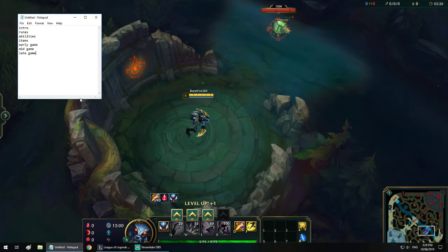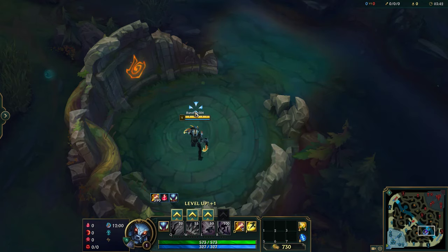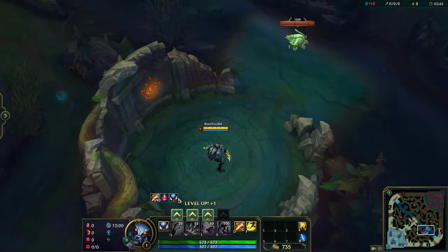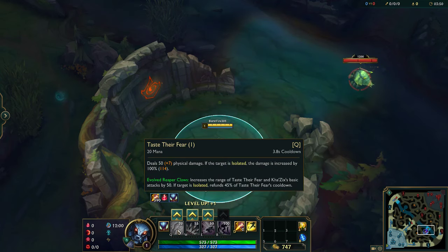In terms of abilities — your passive is Unseen Threat. When you are not visible to the enemy, so you're in a bush or the enemy just can't see you, you gain Unseen Threat, indicated by an icon. It makes your next auto attack slow the enemy and do bonus damage. Then Taste Their Fear, the Q, is what you max first. This is your basic ability used to clear, and the damage is much higher when the target is isolated. When you clear jungle camps, kill the little ones first to get the isolated damage for the Q. You always want to auto before your Q because the auto applies the slow and has a shorter range than Q even after the evolve.